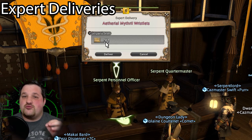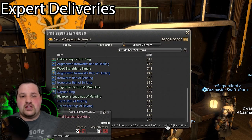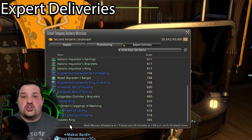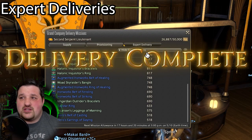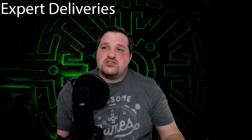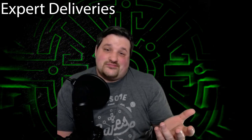The catch is you have to be able to sell the item — so if you can't sell it to a vendor, you can't turn it into your Grand Company. But other than that, you can just run dungeons. Tanks and healers especially would be great with this. Run dungeons and roll greed or need on every item that pops up — I would say go with greed if you don't actually need it, to be nice. After you're done spamming dungeons or doing your dailies, you'll have some extra equipment. Take those to your personnel officer and just turn them in for seals. It's a win-win.